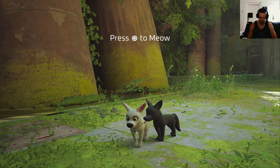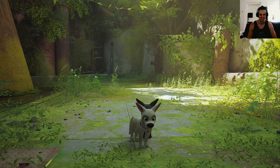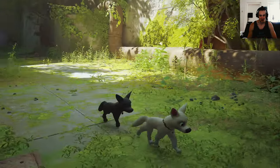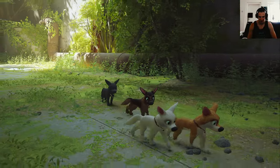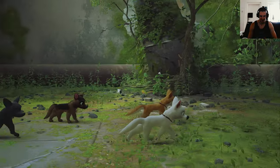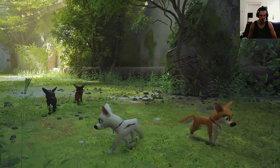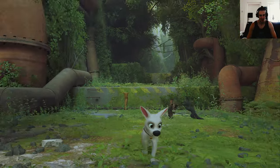Press circle to meow. Why does my meow sound different? Look at them — they all have eyes except the black one. That's weird. No, it's cool, I'm sure it's just a mistake. Let's not mention it.